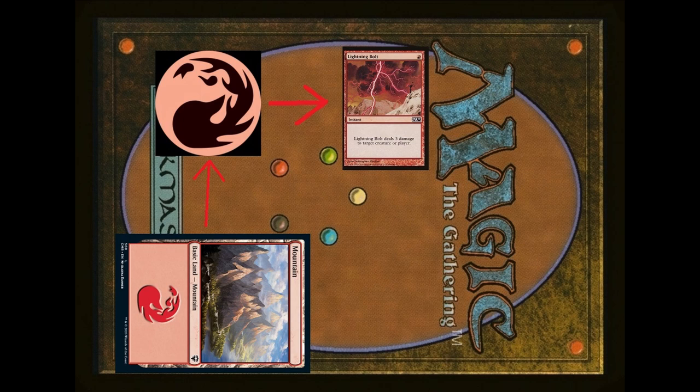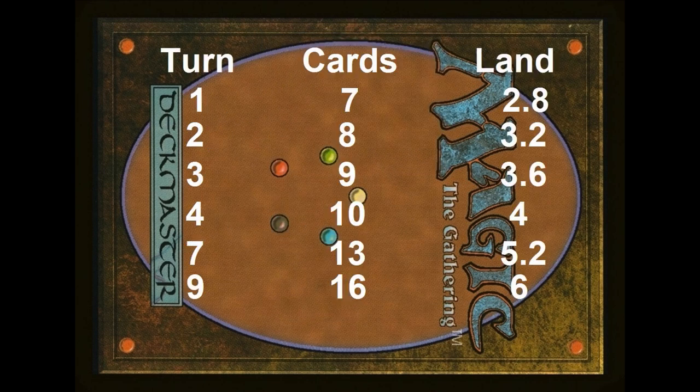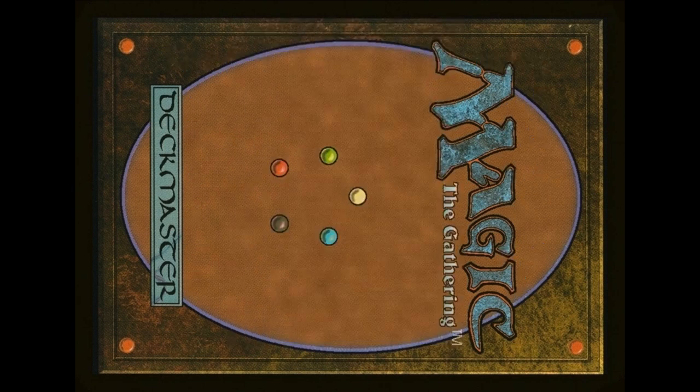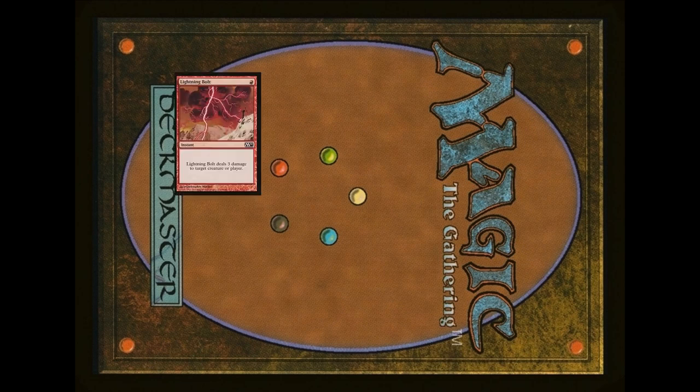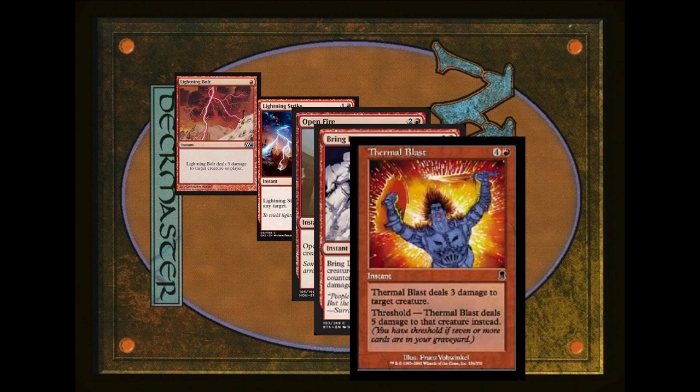Let's do some quick maths. We have a deck which is two-fifths land and 60% spells. With seven cards in hand, on the first turn we expect to have 2.8 lands in hand. On turn four we have four lands in hand. On turn seven we have five-and-a-bit lands in hand, and we can finally play our incredible five mana card. What this means: on turn one to four we can play a one, two, three, four mana card, and must wait till turn seven to play a five mana card, and so on. It takes longer to play higher mana cost cards.